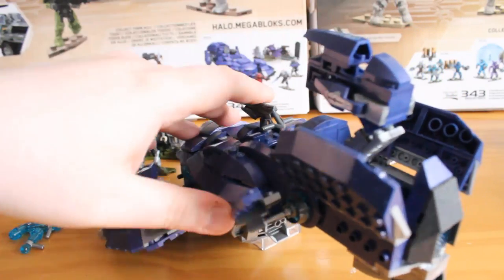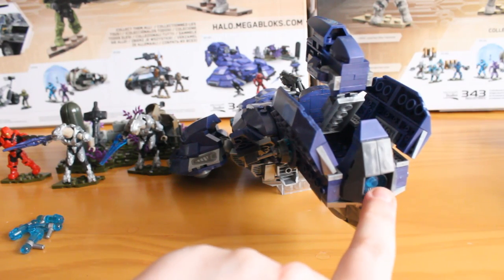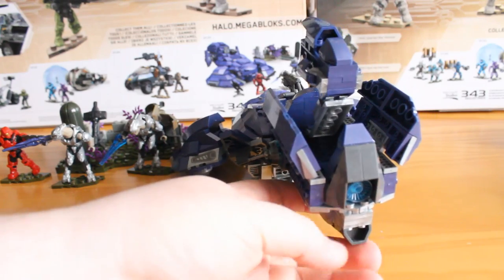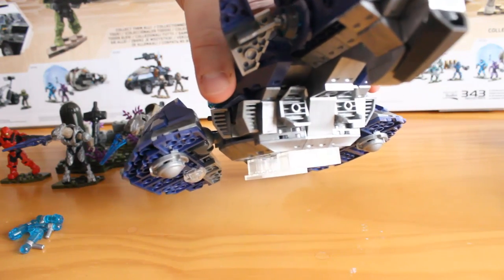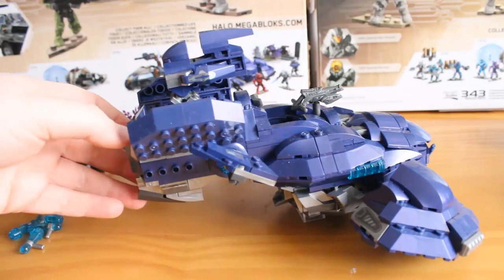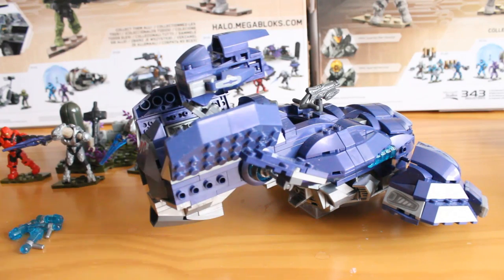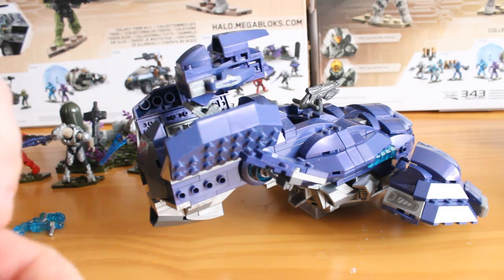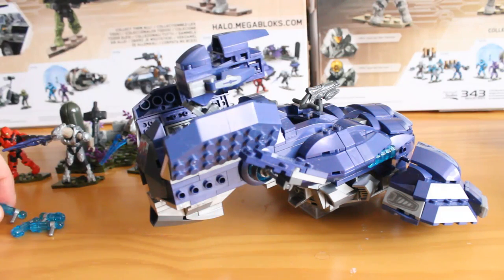As I rotate it around, there's nice sculpted detail with a nice sculpted vent and a nice blue tint to it, which just adds to the exhaust authenticity. You've got some exhausts underneath as well — really nice detail. It's a symmetrical design, unlike the Scorpion tank from Halo 5. This section here is for plugging in the extra ammunition on little silver clips down the side. I leave them off because it looks a bit odd having blue missiles hanging off the side, but it's there if you want.